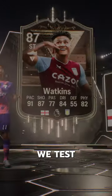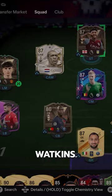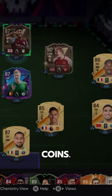Welcome to Baller or Bust, where we test FIFA cards so you don't have to. Centurion's Ollie Watkins — 110,000 coins.